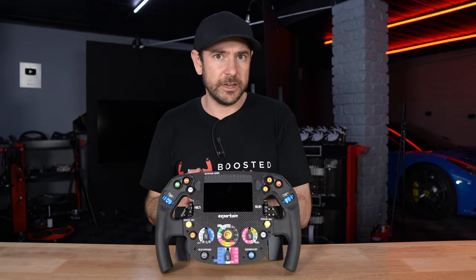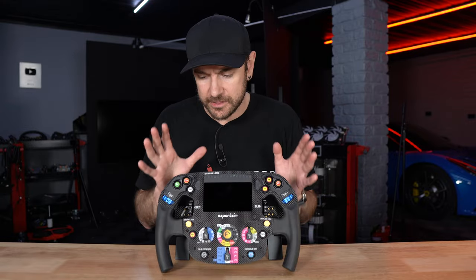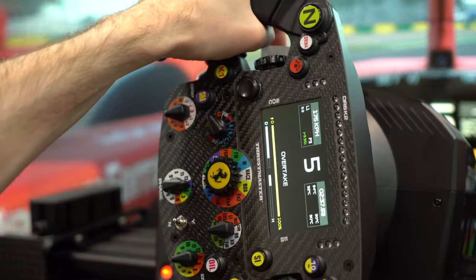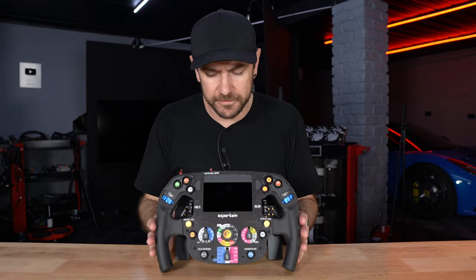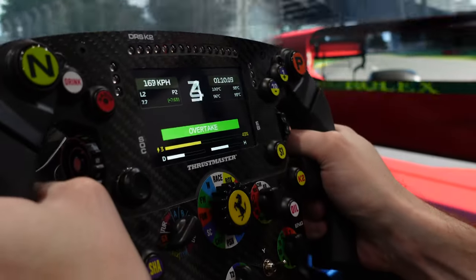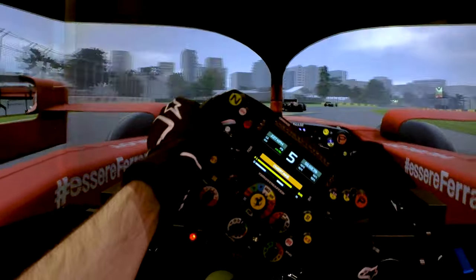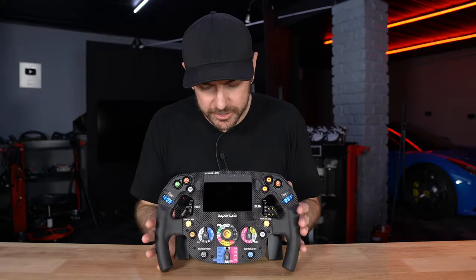Comparing against some alternatives: the Thrustmaster SF1000 wheel is probably the most similar visually. The build quality here is quite a lot higher than the Thrustmaster — not really in the same ballpark. The SF1000 does have quite a lot of telemetry data and features, but this wheel has more. The SF1000 comes in at €399.99 at the time of filming. It's definitely a more entry-level wheel, so if you're a fan of that wheel and looking for the next step up with similar but better functionality, this is a good consideration.